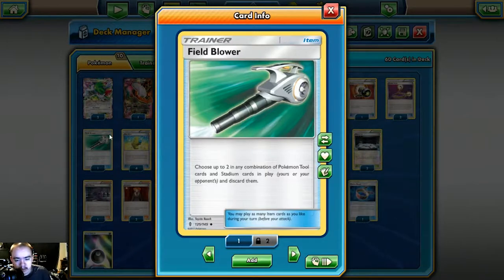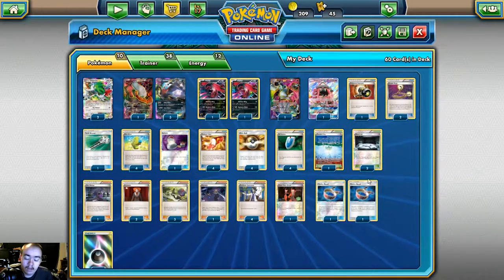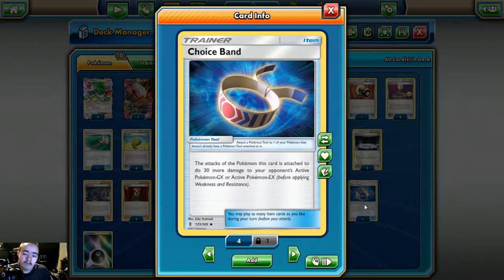That may not seem too bad, but the tools Turbo Dark was used to playing — like Fighting Fury Belt and EXP Share — are both very passive tool cards. EXP Share especially, because you put it down and wait for your opponent to knock out a Pokémon so you can move energy off to another Darkrai. Fighting Fury Belt's main benefit was the extra HP, but it's not as great anymore since Field Blower exists. So we dropped both Fighting Fury Belts and EXP Shares for two copies of Choice Band.